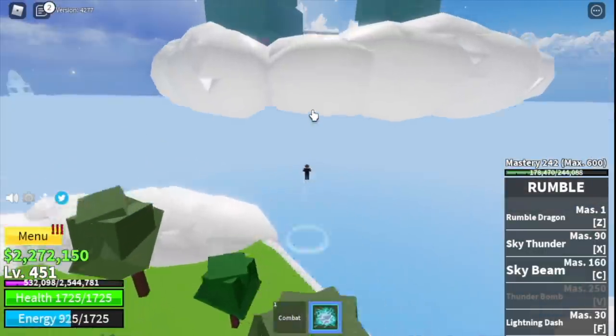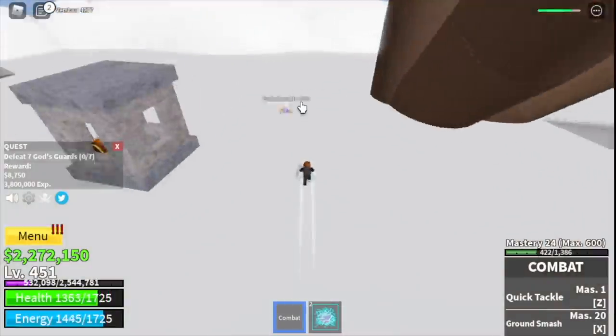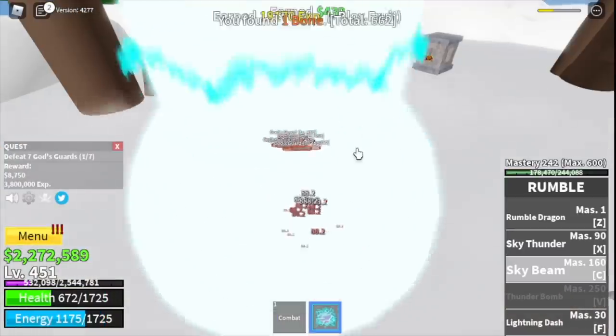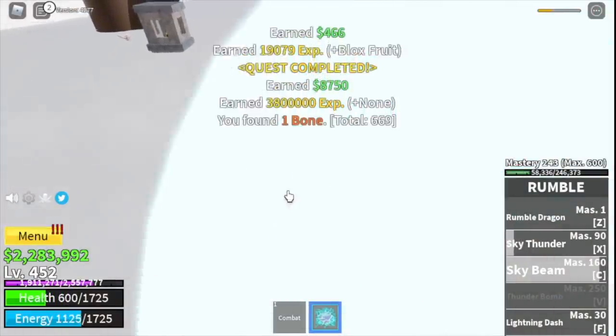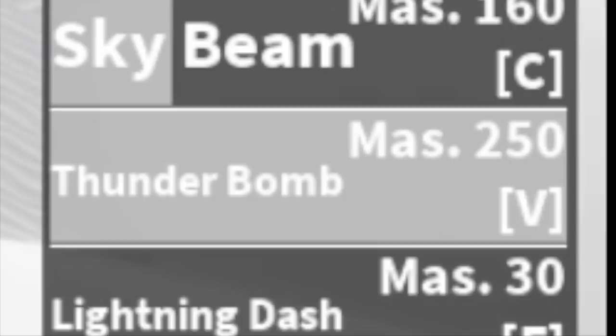At level 450 go back to Skylands. Head up to start defeating the gods guards — you need to defeat seven. There are six in the area, so lure them all and defeat all six at once. After that, wait for one more to spawn and defeat it to finish one quest. The goal is to reach level 525.